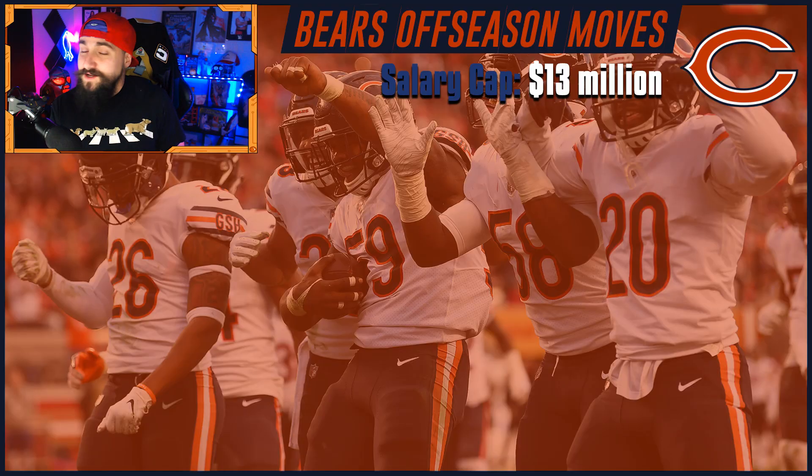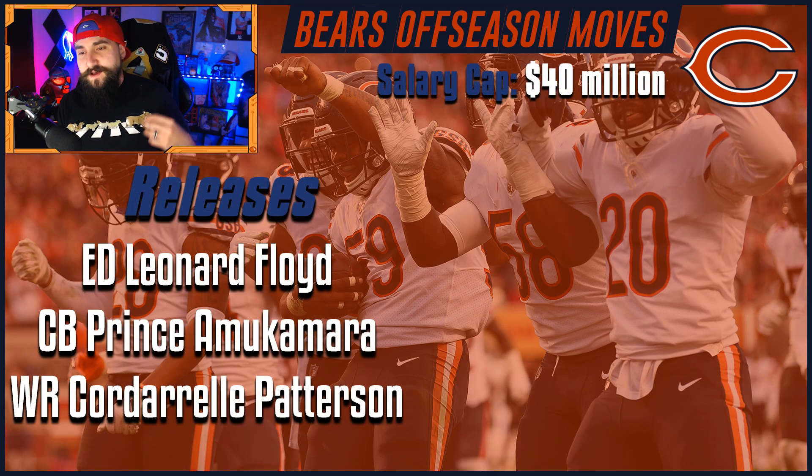They don't have a lot of cap — only 13 million — and they don't have a first-round pick either, so it's tough. We need to clear some space: I cut Leonard Floyd, which is kind of a given, got rid of Cordell Patterson, and this one was tougher — I got rid of Prince. He was probably their most consistent corner last season but costs nine million, and I'd rather use that money to re-sign some contributors.